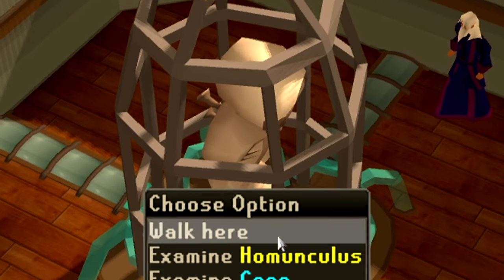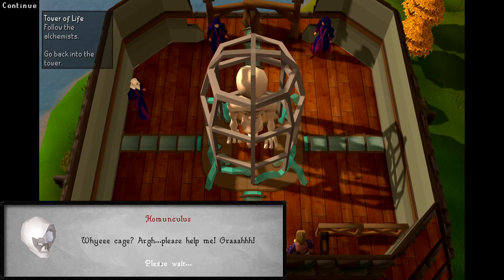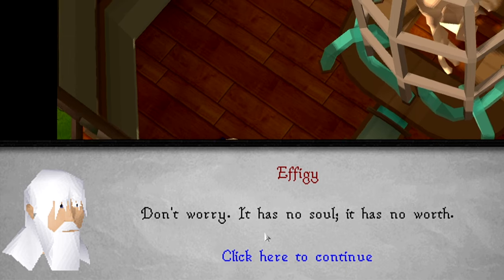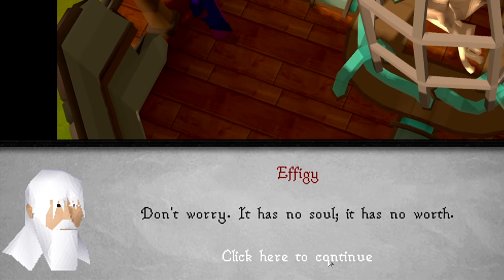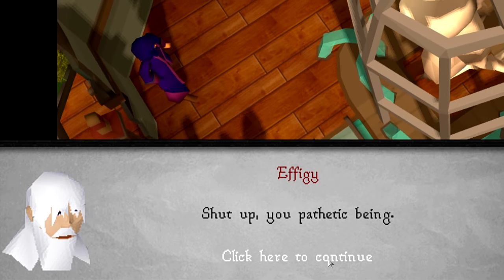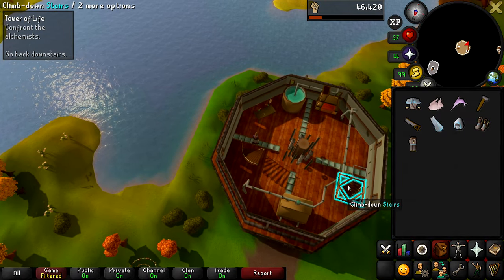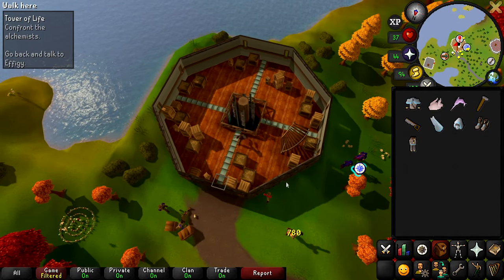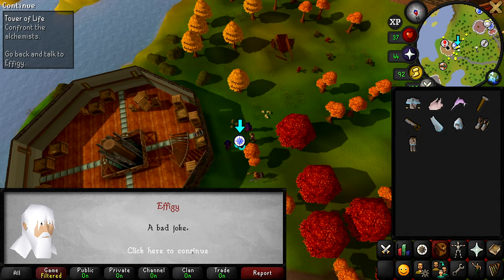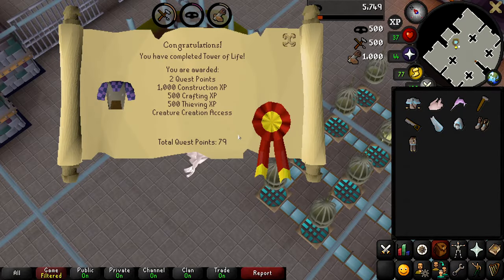RuneLite is such a lifesaver — I don't know how long this would have taken me reading a guide from RuneHQ like back in the day. Oh my lord... it's a homunculus. Why do I kind of feel bad for it? He just got summoned out of the blue into a cage. These people are insane. It has no soul, it has no worth — he's literally screaming in a cage. What did I just allow these people to do? This is genuinely kind of sad. The homunculus does kind of look cool though.